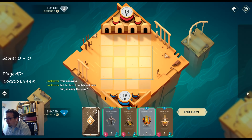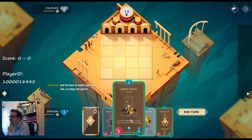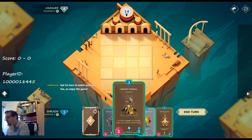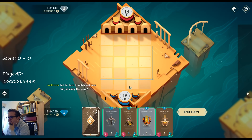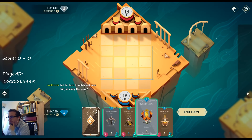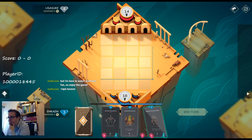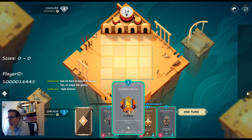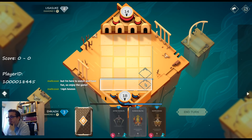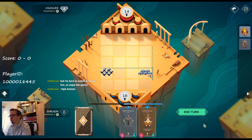Alright, what are we going to do? A lot of good options. Do we want to search for a six-drop, or do we want a one-drop? We're definitely going to use some Militia with one of these guys, or Militia next turn. Double bucks — let's get really greedy. I think Shady Ghoul is better for more board control.